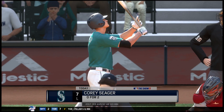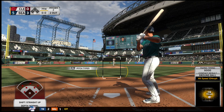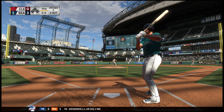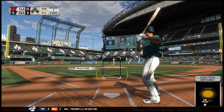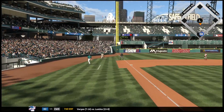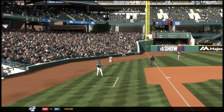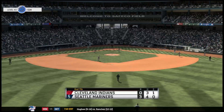Batter number seven, Corey Seager, 0 for 2 on the afternoon so far. Breaking ball that's cut on and missed for the first strike. I like that he used the curveball to get ahead there — it's a tough pitch to hit in this lefty-lefty matchup, so if you can get it over the plate on the first pitch it can be pretty effective. And that will conclude matters here in the seventh. Mariners are down to four pitches.